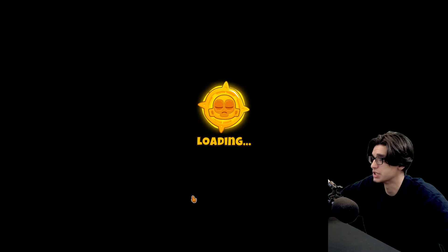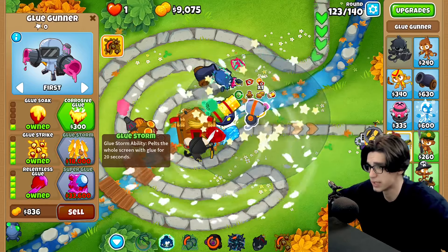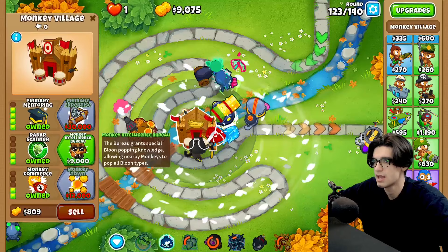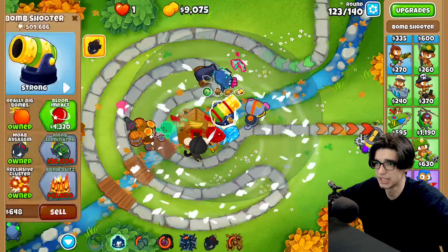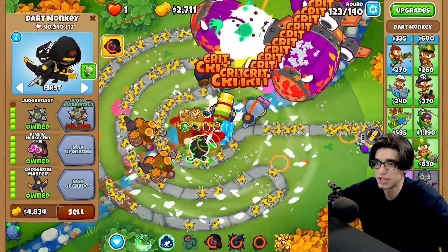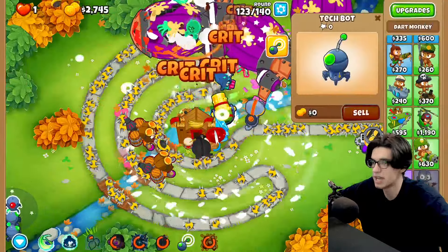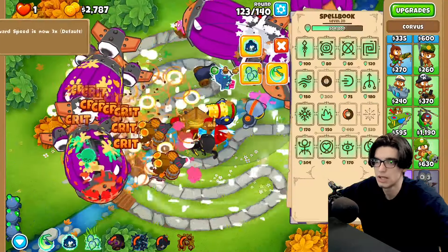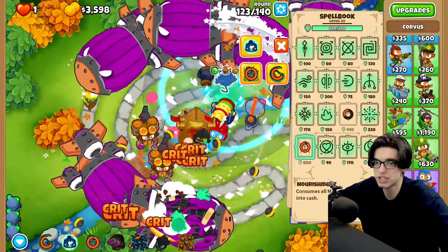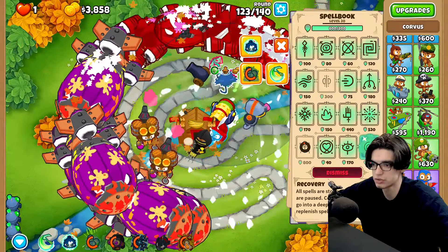I put down a druid for no reason, but maybe glue storm can save us — well, glue strike excuse me. Glue storm is the next one. But if we do glue strike on top of MIB — maybe I can try to double out our cannon over here. We'll glue strike immediately, put a tedbot on our cannon, and do that to get a little bit extra cheese. We'll glue strike again — we've got to make sure we're glue striking on time.